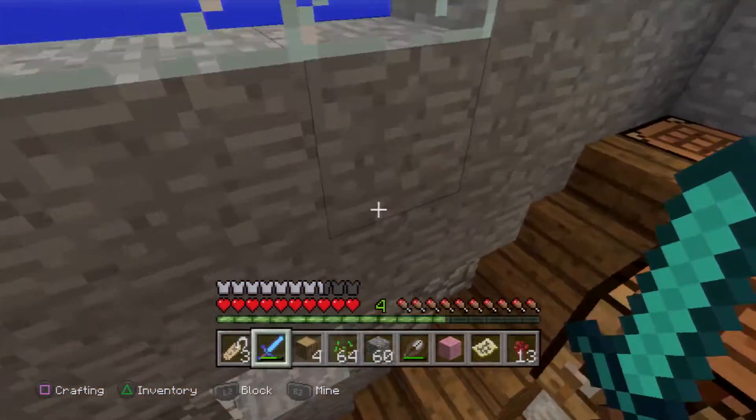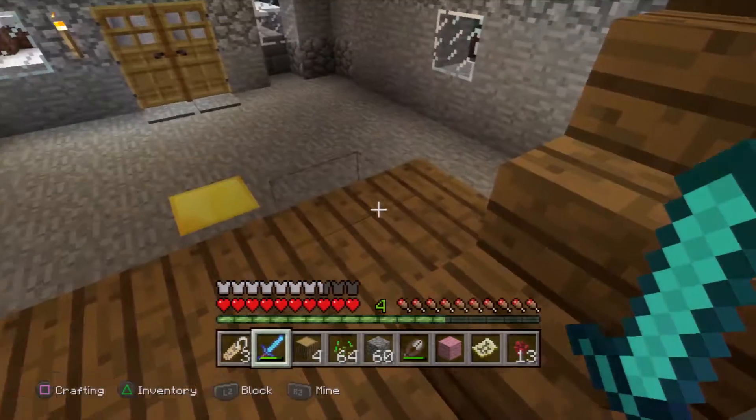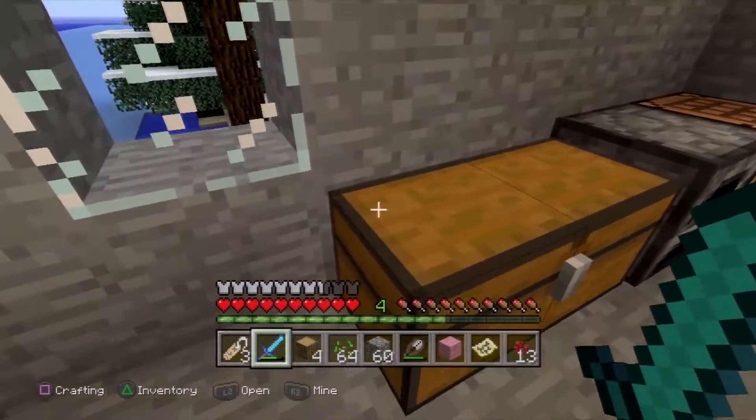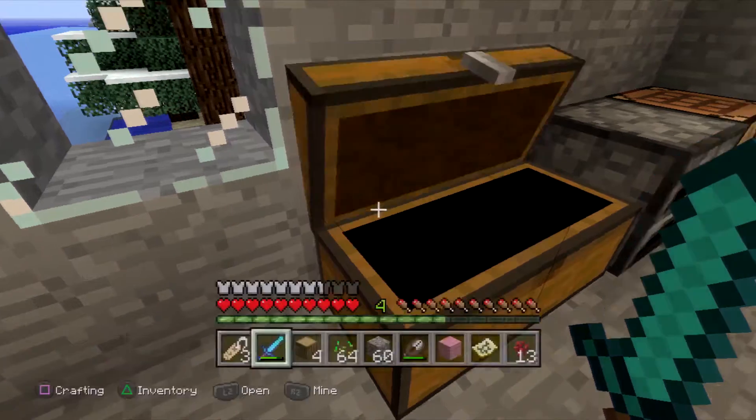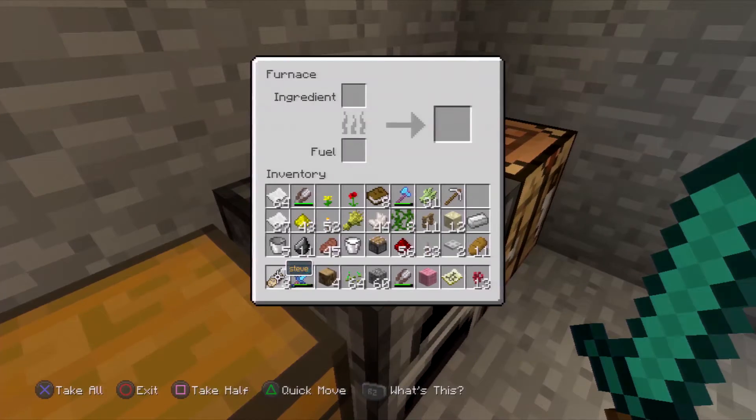Down here is the final level, the lobby, and it has a chest with a couple of ornaments in it. Let's take that and put it right here in this slot. Let's take some food with us. Now I'm going to show you the furnace — it doesn't have any fuel, but it does have other things in it.